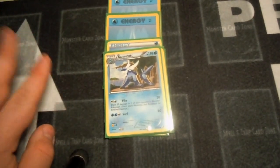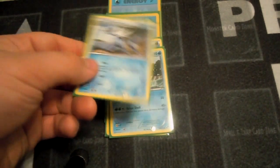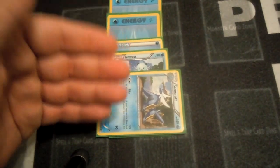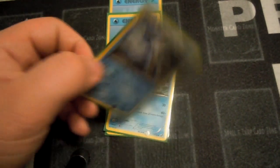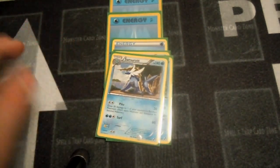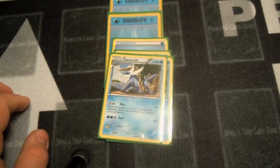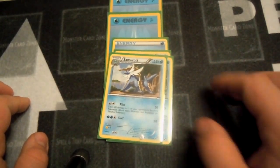If your Pokemon gets paralyzed, it's a similar situation — it'll go sideways for the turn. When it becomes your turn, your Pokemon cannot attack or retreat. At the end of the turn it will automatically switch back. There's no flipping of coins involved; it's basically one turn where you can't do anything and then it's back to normal.